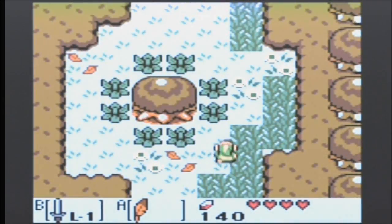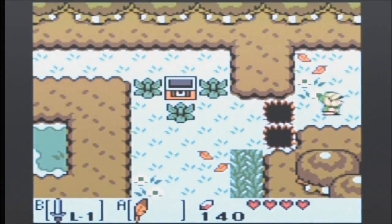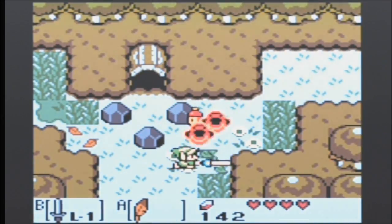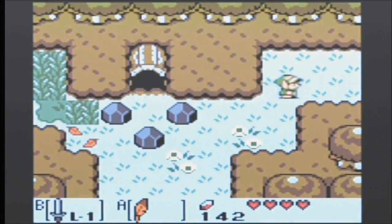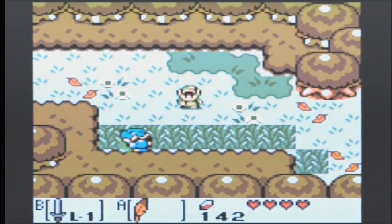Got two pieces of heart, looking for a third. I know where there is one — it's this way. Here's where we got the key. I learned a trick: remember how the acorn and the piece of power make you read that blurb every time? Well, if you pause right when you get one, you can skip that text. And I didn't read the internet to do it.